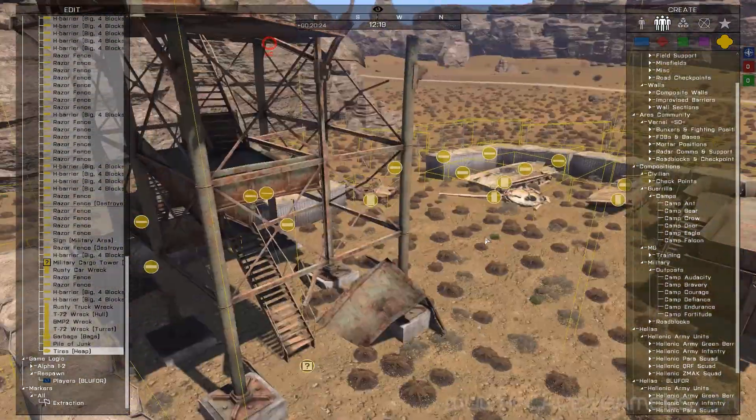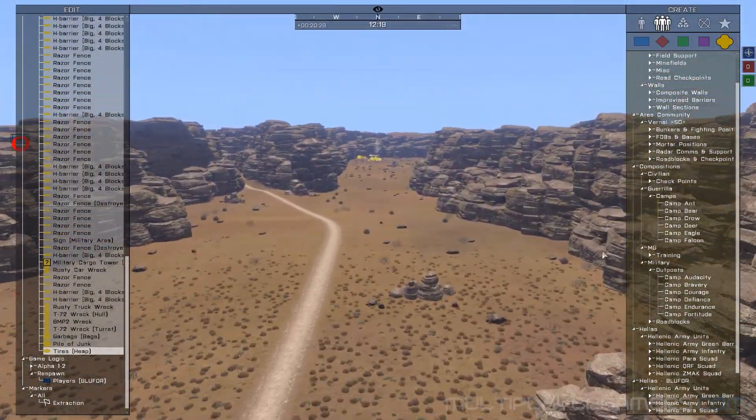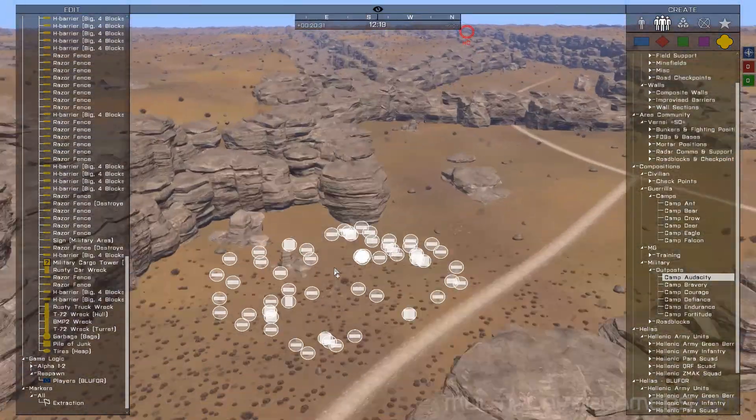I want to use these camps that are kind of derelict — just sort of abandoned-looking camps.